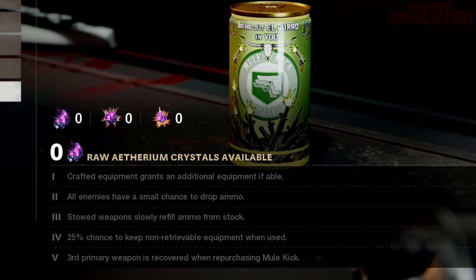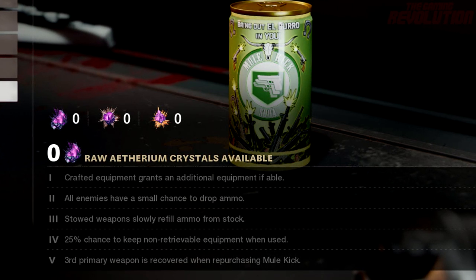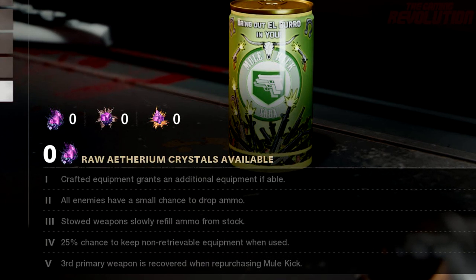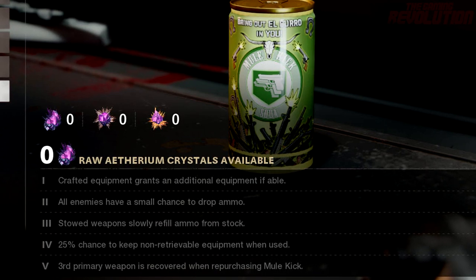For the tier 3 upgrade, stowed weapons slowly refill ammunition from the stock — that's going to be super useful, I am sure. For the tier 4 upgrade, there is a 25% chance to keep non-retrievable equipment when used.